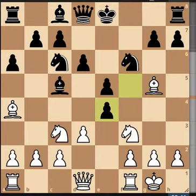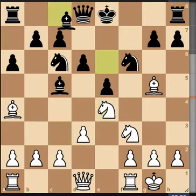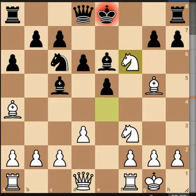The last piece to develop with a reason, which is basically x-raying through to the queen. They capture, and I thought it might have been a bit urgent for them capturing here, but we captured back. We've got two pieces attacking the knight now — the knight and the bishop — and they bring their bishop out. They're not looking at king safety; the king is still in the center of the board. So we capture the knight with a check on the king.